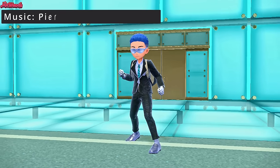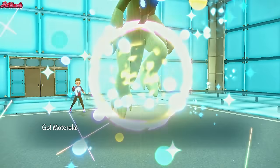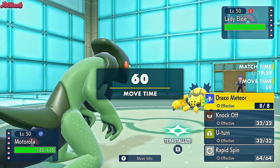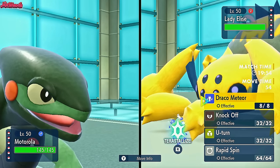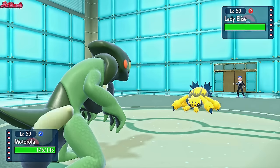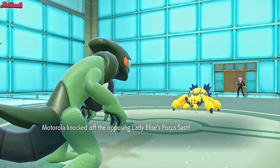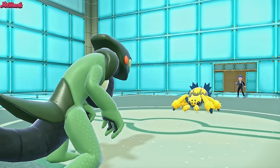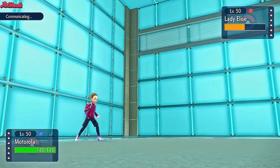The battle begins. Good luck, have fun, Bam. They lead off with Lady Elise, which is the Galvantula, as I lead off with Cyclazar. Right off the bat, I want to drop a Draco on this thing — I don't want it to set up Sticky Webs. I might go for Knockoff because they're more than likely going to go for Sticky Webs. So if I go for a Knockoff, that's fine. I'll preserve my eject pack for now, as they do go for a Sticky Web, which is fine. They don't have a ghost type, so I can just Rapid Spin these away, no problem — exactly what I'm going to do.